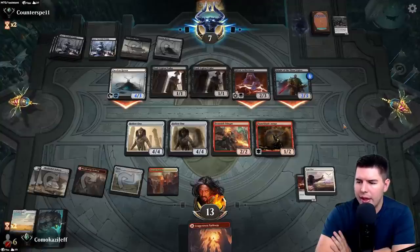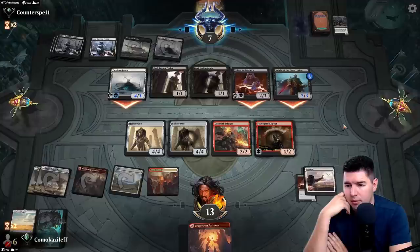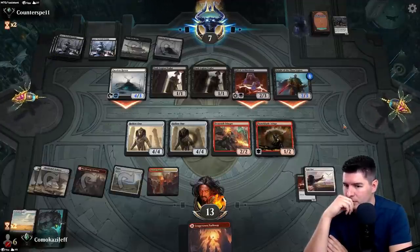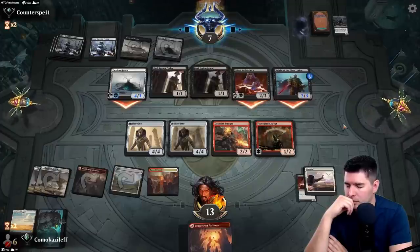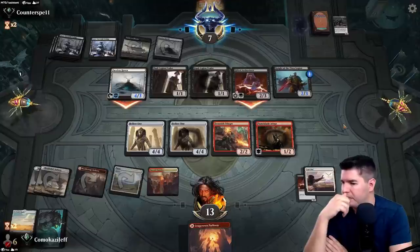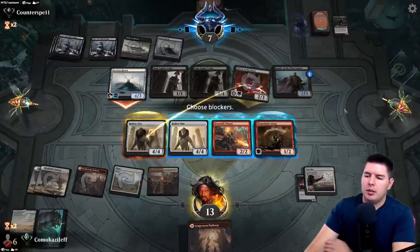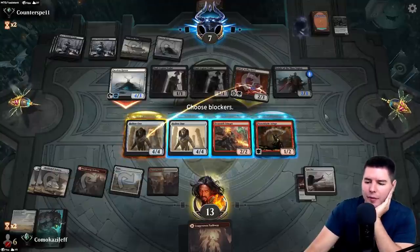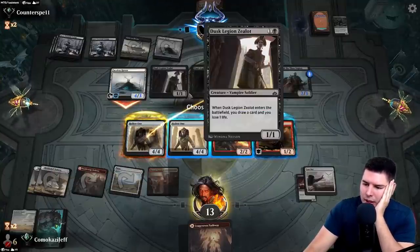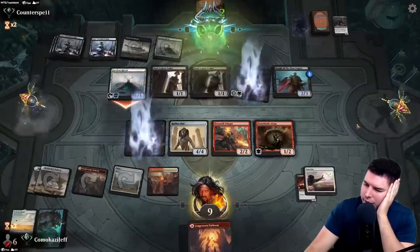They only have two mana so they can't actually pump the Knight of the Ebon Legion. I think we just get the lifelinker off the board for now. Can't cycle this creature but it works as a chump blocker.